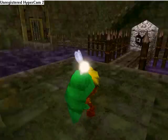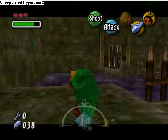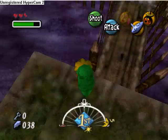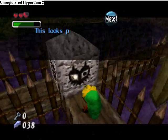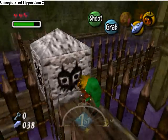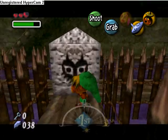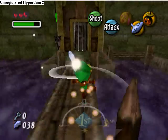Go open the door and push the block here. Push this block — you can be Deku Link and Normal Link to push blocks, both of them.